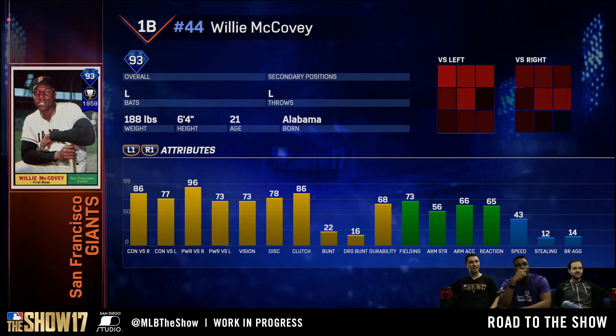As always they revealed some new legends on the stream and we're going to go over all those guys first. The first new legend they revealed is Willie McCovey — obviously McCovey Cove is named after him down in San Francisco — and he's a 93 overall first baseman. He's got some pretty good hitting numbers; that power versus righties is looking fairly nice and all around the board he's got some good stats.